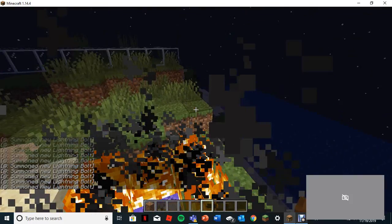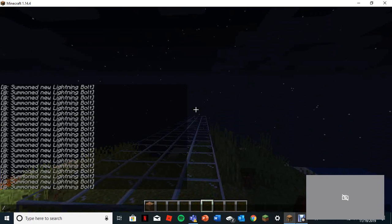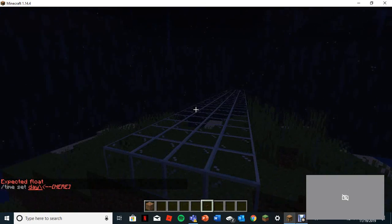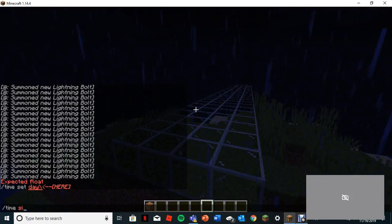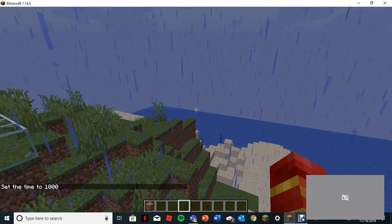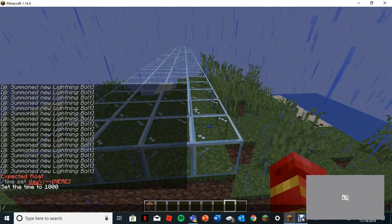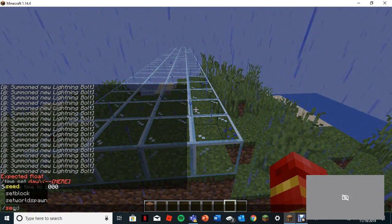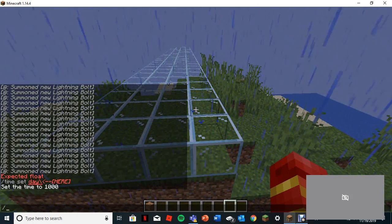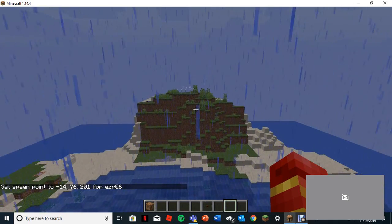Alright, so this is a video on how to use the fill command, but I'll show you some more. Slash time set day. And I'm just gonna leave the ring. Alright, here we go. So you always want to set your spawn point, so slash spawnpoint. And this is for Java but it will also work for other versions.